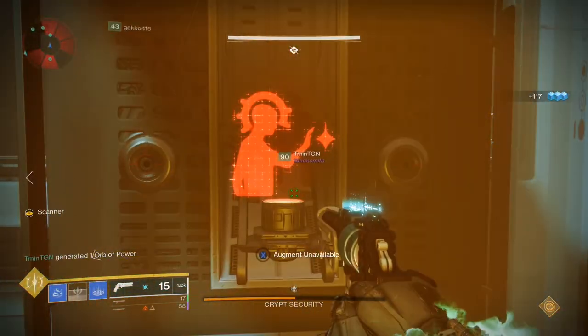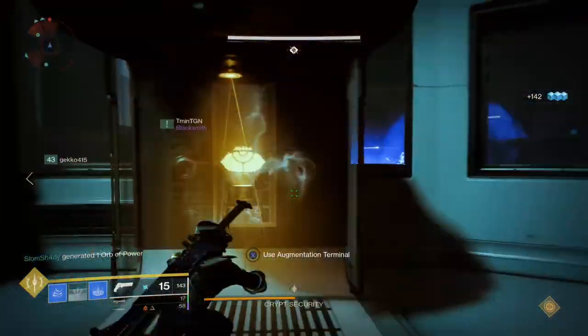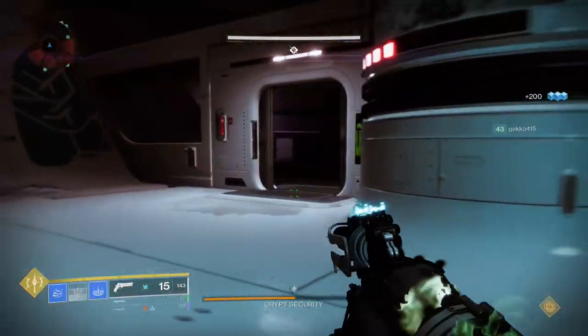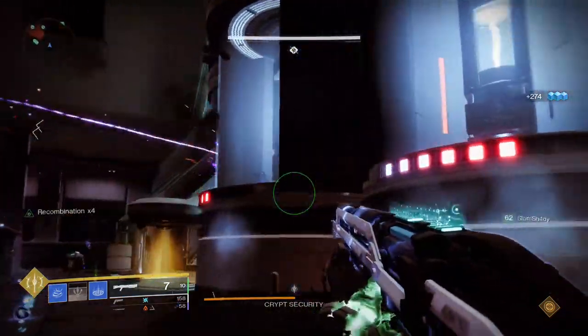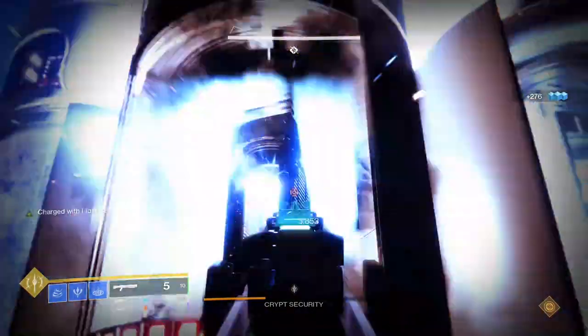Note that while the fight is progressing, Servitors and Overload Captains will spawn so take them out quickly. If Servitors are up it will disable use of the augment terminal so you cannot pass the buff.